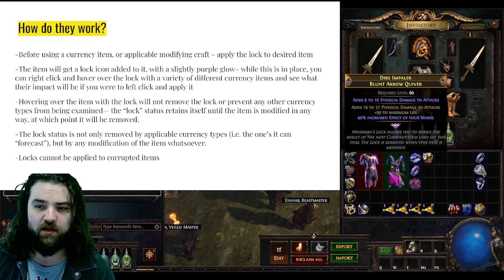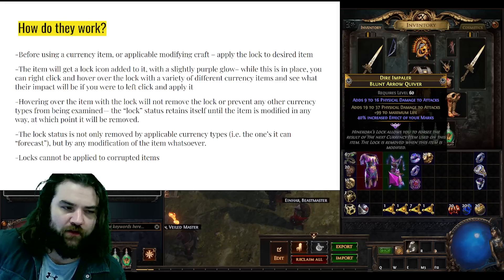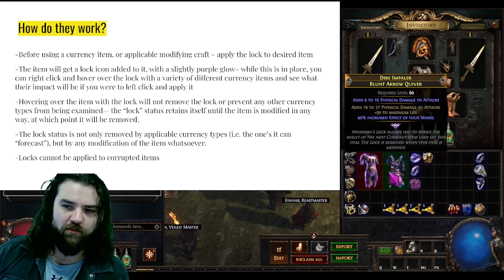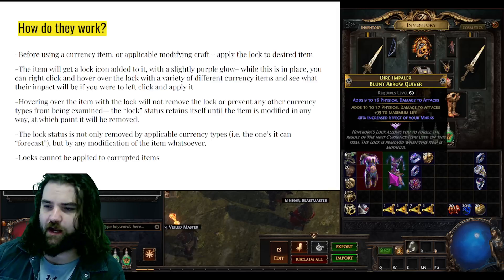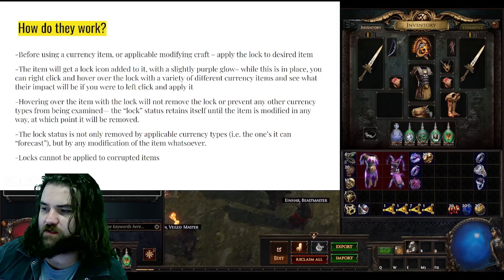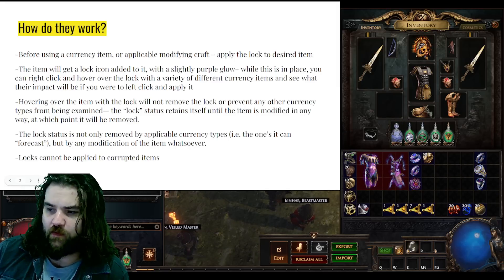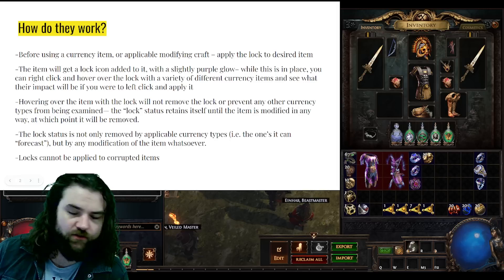The only way for the lock to remove itself is to left-click and apply the currency type that you want, or for the lock to be removed by any kind of item augmentation or change whatsoever. It does not only have to be the items that show themselves with a forecast — the lock status is not only removed by applicable currency types but by any modification of the item whatsoever. The only caveat to locks is that they cannot be applied to corrupted items.